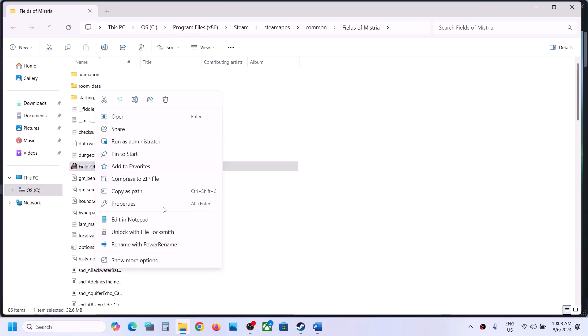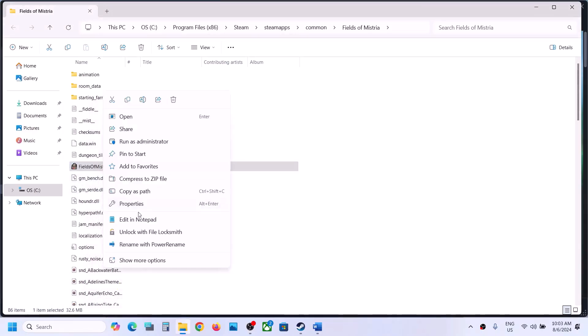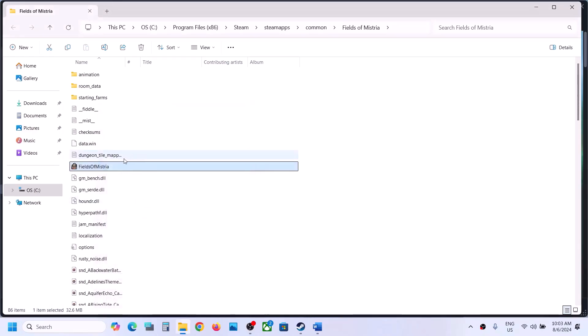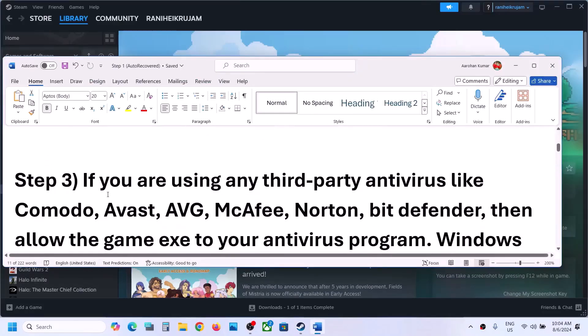If that does not work, right-click the game EXE, go to Properties, and this time put a check on compatibility mode and select Windows 8. Hit Apply, click OK, double-click to launch the game and check. Still not working? Select Windows 7, hit Apply, click OK, and launch the game. Still not working? Put a check on 'Disable full screen optimization,' hit Apply, click OK, and launch the game.